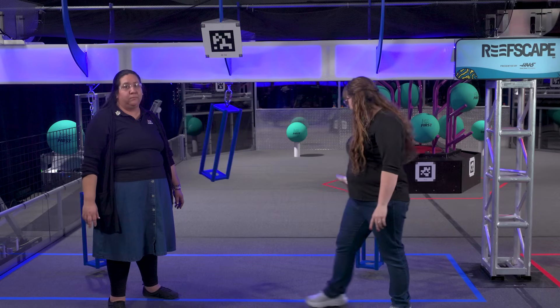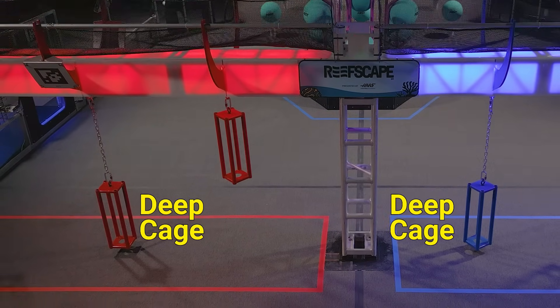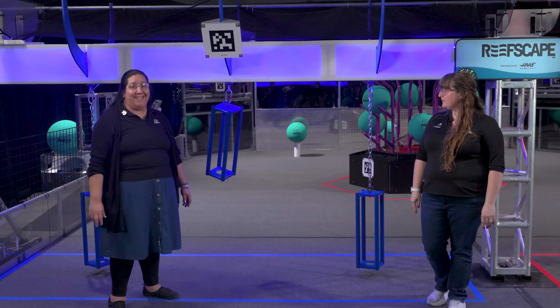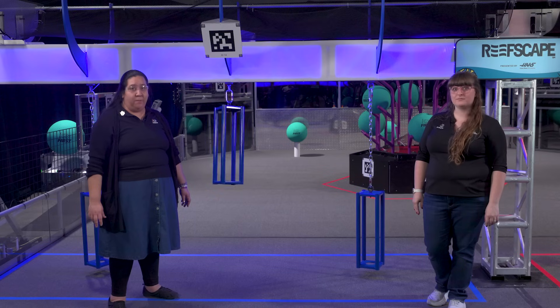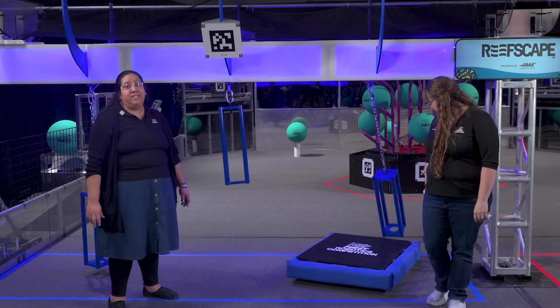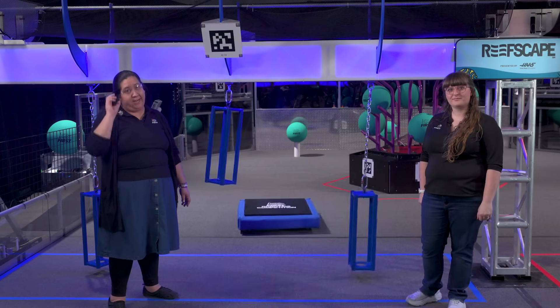Now we'll show a deep cage. Deep cages are only a few inches off the ground and are attached to the barge with a chain. Robots are not going to be able to fit under this one. If a robot hits this cage, it is going to move around much more than the shallow cage, though it may be worth the challenge. Deep cages are worth more points if your team can figure out how to get off the ground while using this cage.